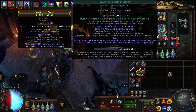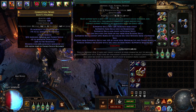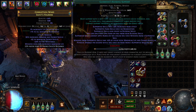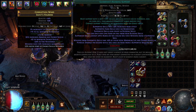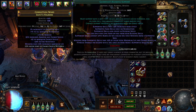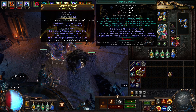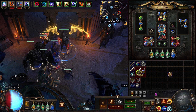First of all, what is Guardian's Blessing support? It supports a skill that creates minions that can be damaged and an aura, and then it casts that aura around your minion. For me, I've got Guardian's Blessing, Malevolence, and Animate Guardian. So Animate Guardian basically casts my Malevolence off of it.